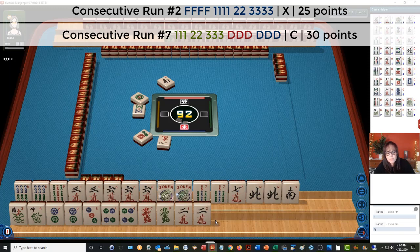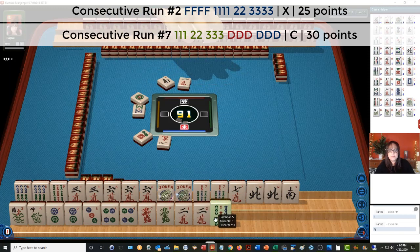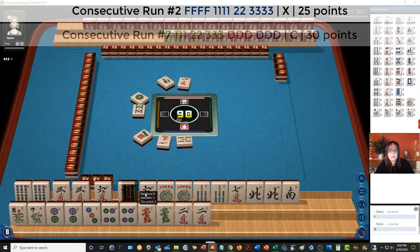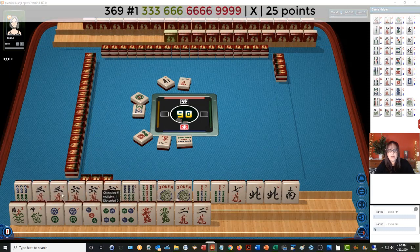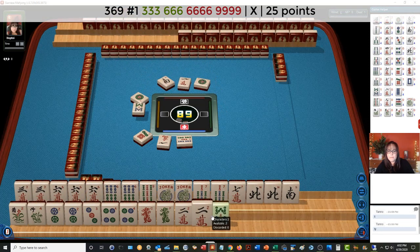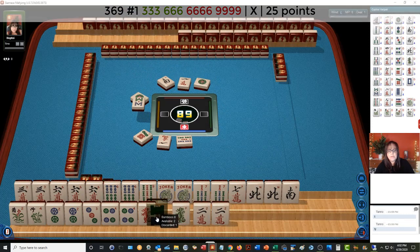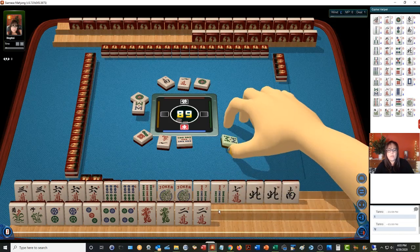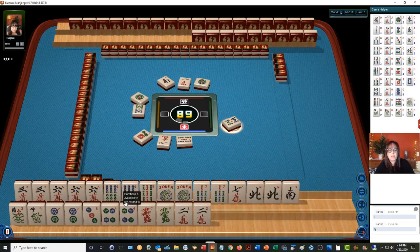The other hand I was thinking of was the concealed hand, second from the bottom. 5-BAM. Here's 3-6-9. 1-DOT. There's an 8-BAM now. 2-4 — we would need a 4-6. The 8's already out. We have no — our 6's are up here.